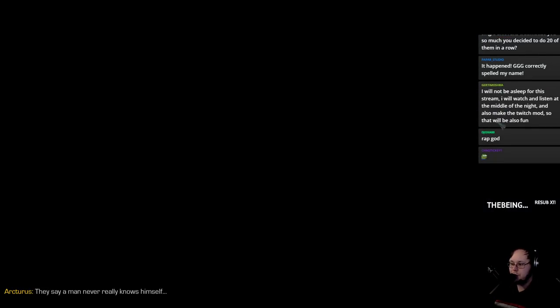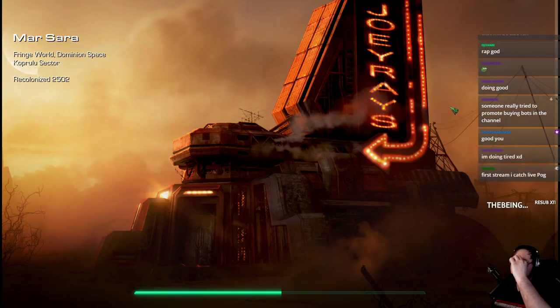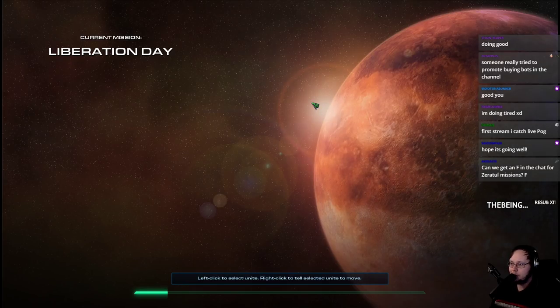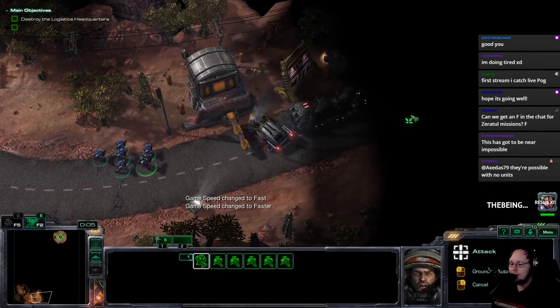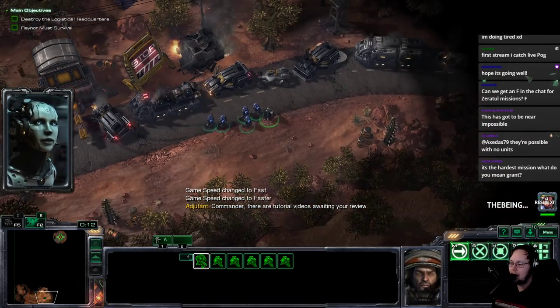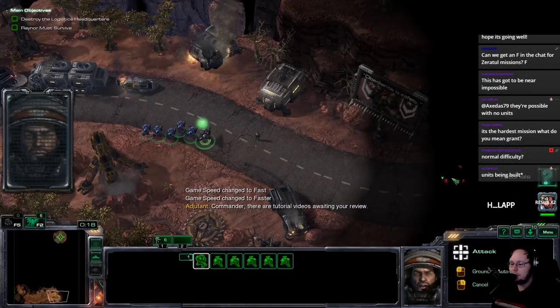The rules to this run are that I cannot produce units and I cannot produce buildings. I have to use the resources I'm given at the beginning of the run to win. This first mission is obviously going to be a joke, a free win. I'm going to try to complete as much of the campaign as possible, putting my own twist on things compared to DavyGunface's similar run.